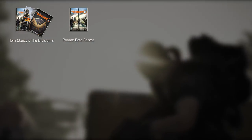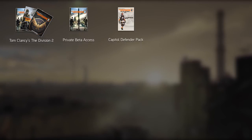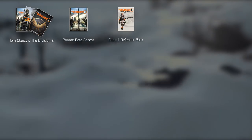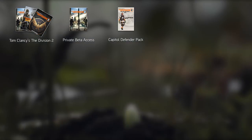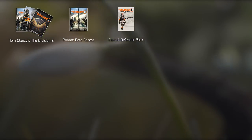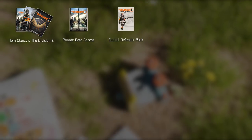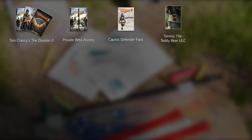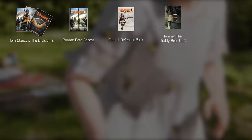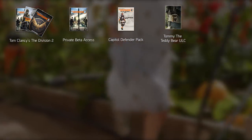The third bonus, the Capital Defender Pack, is a collection of cosmetic items. It includes the Hazmat 2.0 suit and an exotic variant of the SPAS-12 shotgun called the Lullaby, plus its weapon blueprint. Every edition except the Gold Steelbook also includes the Tommy the Teddy Bear ULC — assuming you're pre-ordering through the Ubisoft Store, making it PC exclusive. A ULC is a trophy that hangs off your backpack.